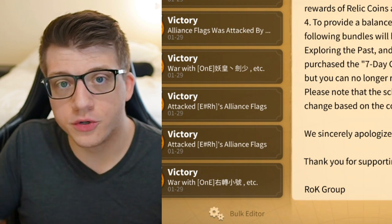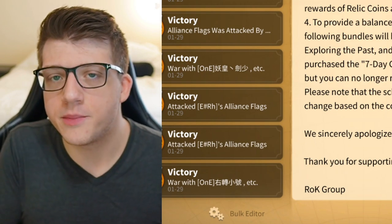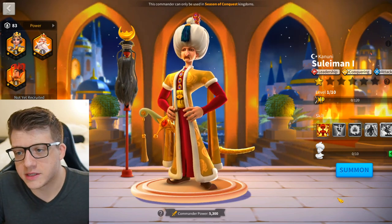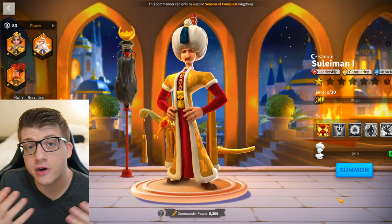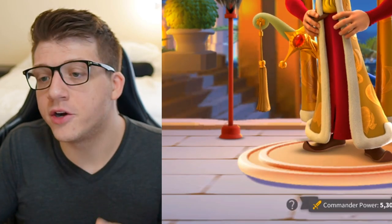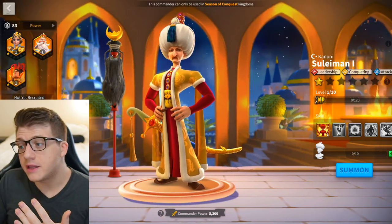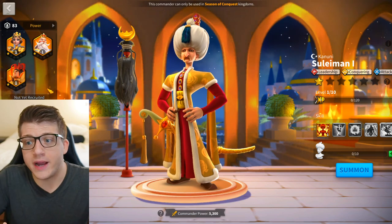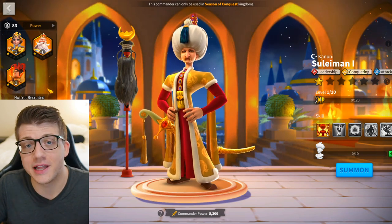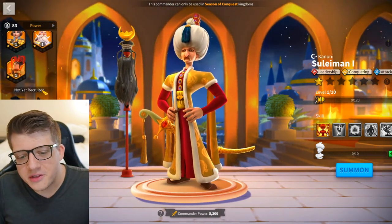It's unclear how season of conquest commander relics will roll out — maybe in order of release, or maybe as a way to buff commanders that desperately need it. For example, Suleiman is a season of conquest commander who is essentially unusable. A relic for someone like Suleiman could come into the game just to boost his effectiveness and make him actually viable for the players who did expertise him.